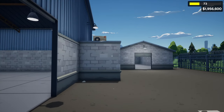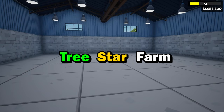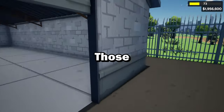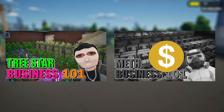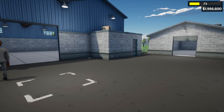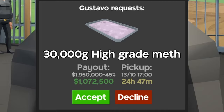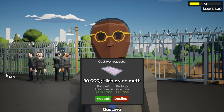Finally, the last distributor is Gustavo with a 45% cut but a 30,000 gram max order — and that's where this video takes place. We're going to pimp out this entire warehouse: one side for our tree star farm and the other for our sour rock candy. We currently have 1.9 million and we're going to make a bit more by setting up an order with Gustavo for sour grape rock candy with a 1 million dollar payout.